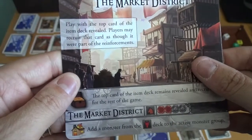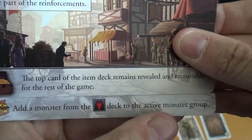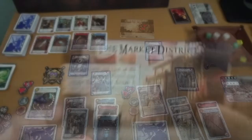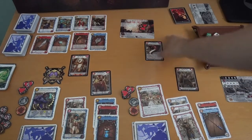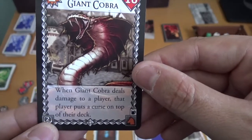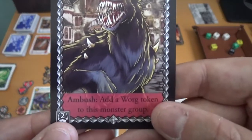Then you flip it over and at the bottom it says: if the location is destroyed, you add a monster from the dragon deck to the active monster group. There is also a bonus at this location where you get to see an extra item card. So the first thing you do is set up all the monsters. From my monster deck I've drawn a card to be at the location — this giant cobra, which is two enemy points. It's supposed to be four, so I need to draw another one. I've drawn a warg.